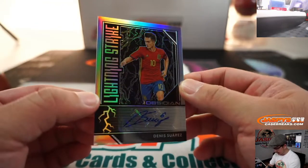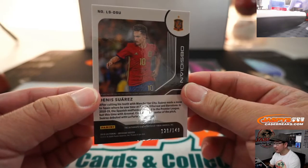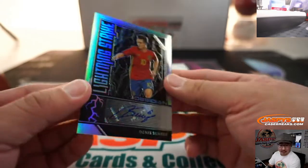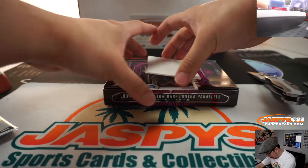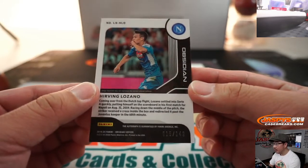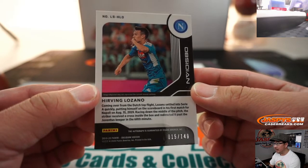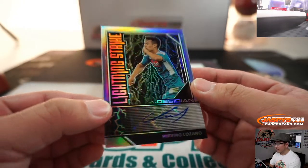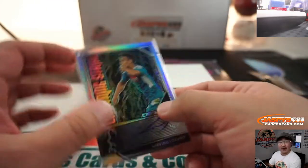On this side, we've got Denis Suarez — Lightning Strike autograph, 129 out of 149. The Spaniard going to number 9, Victor Z. And the last one here is — ooh — Hirving Lozano, 15 out of 149, in his club gear right there — Napoli. Nice Lightning Strike autograph. Hirving Lozano for number 5, that'll go to Alex.